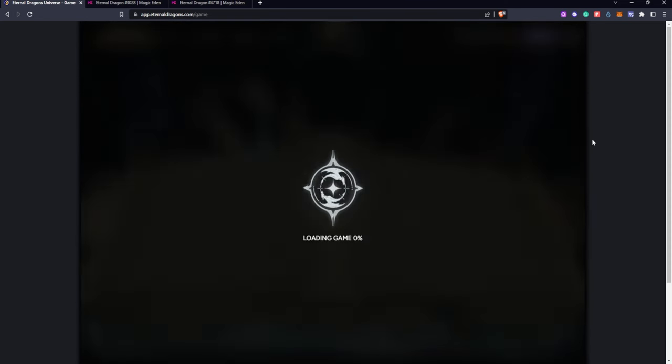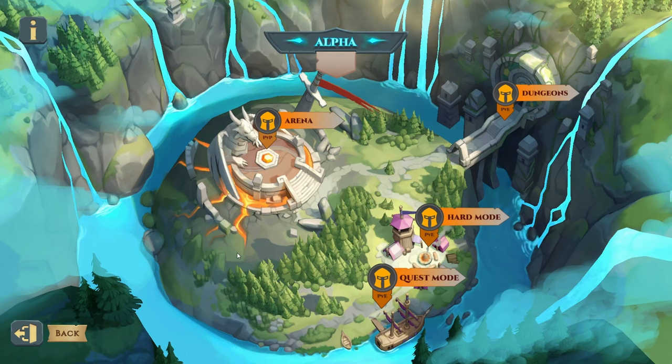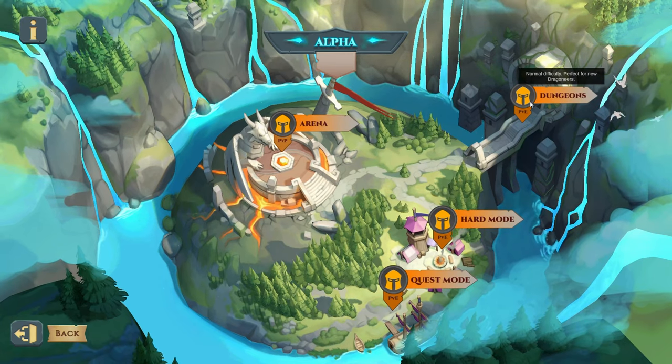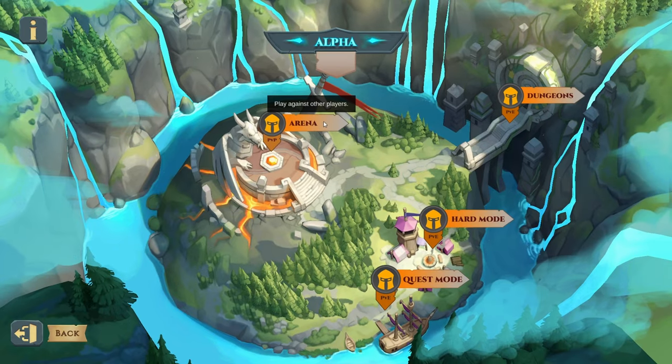Let's load into Eternal Dragons Alpha 0.2 and show you how good this game actually is. Currently there are four different modes: dungeons, hard mode, quest mode, and the arena. Dungeons are basically the area to get you started understanding the game mechanics. Coming from a first-person shooter background, that helps a lot. Hard mode is obviously ten times harder — I got smacked multiple times there. Quest mode is basically a leaderboard-style mode, and I feel like it'll only get bigger since they're still early in the alpha.